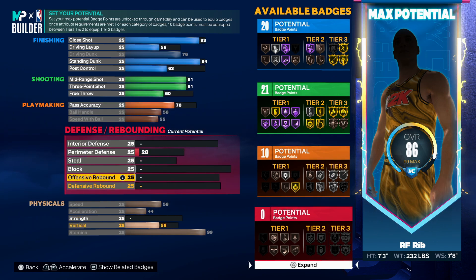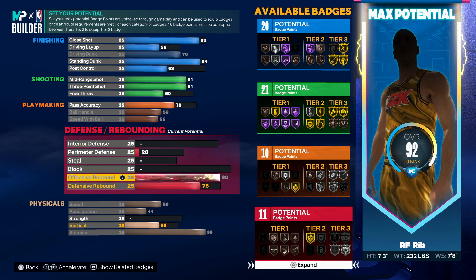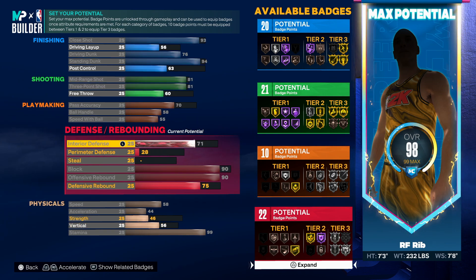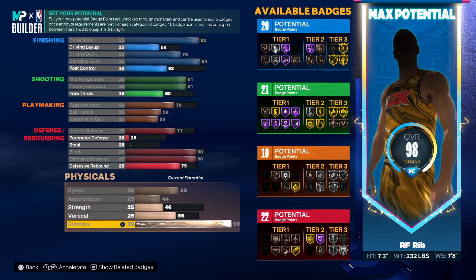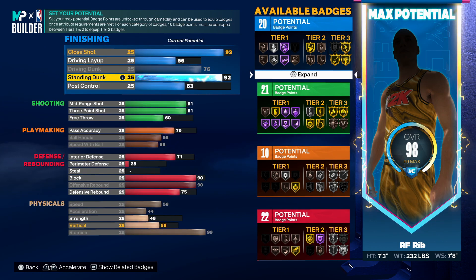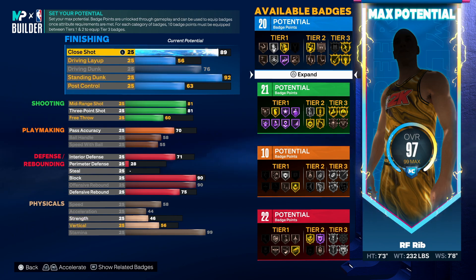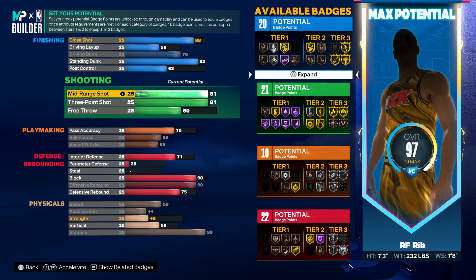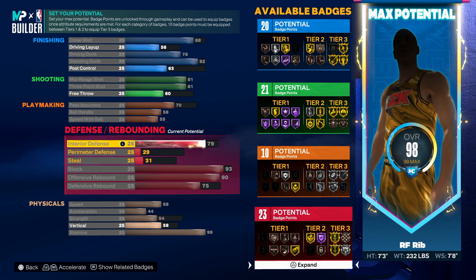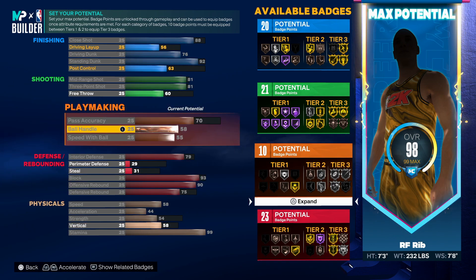Now this is the hardest part — it's trying to make the Wemby build and include defense. We want block as high as it can go. We might have to lower the finishing a tiny bit. We want at least gold anchor here.